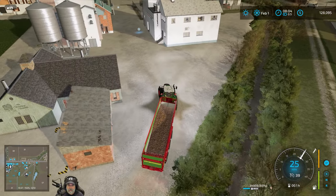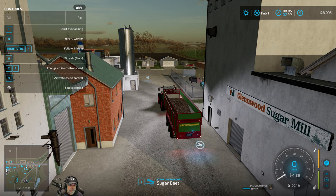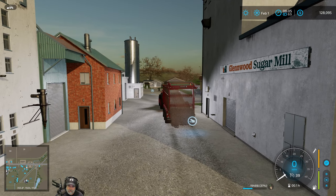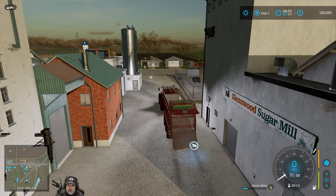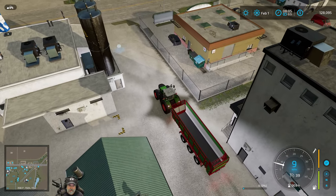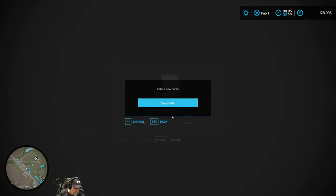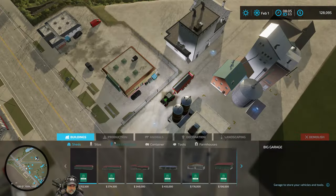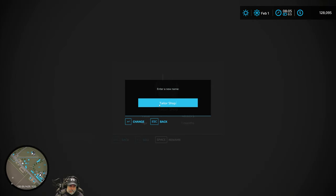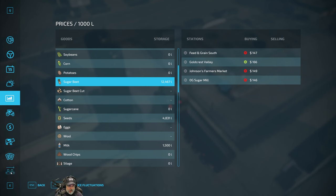Okay, so the plan for dropping off sugar beets is actually going to be pretty easy — we just pull right on up here and dump them. All right, Glenwood Sugar Mill. I need to name all these and put 'OG' in front of them so I know which one's mine. Let's actually do that right now.